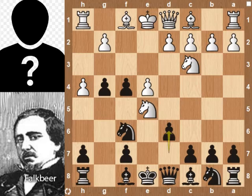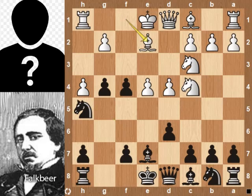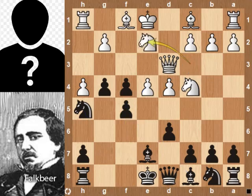Knight c4, bishop e7, d4, knight h5, bishop e2 — better is queen d3. Let's see the continuation: f5. If pawn takes pawn, knight g2 and bishop takes with pawn, which is good for black. So knight e2, knight c6.